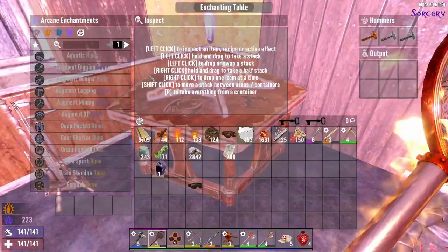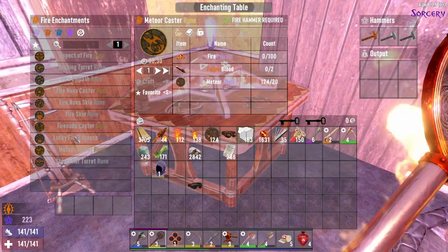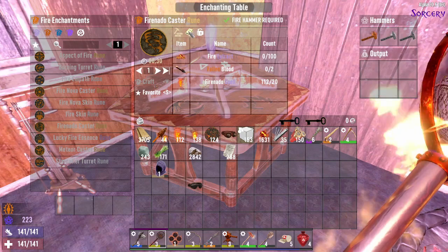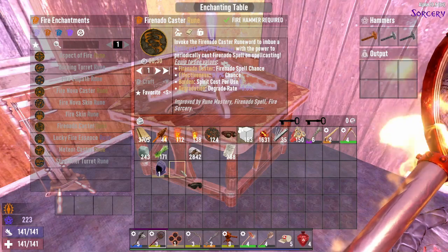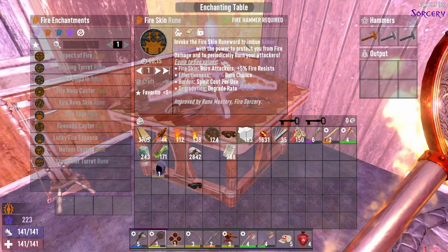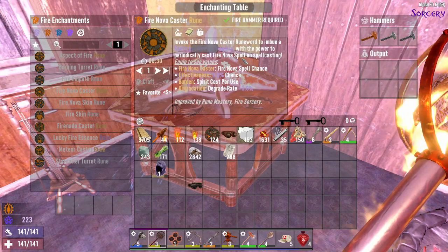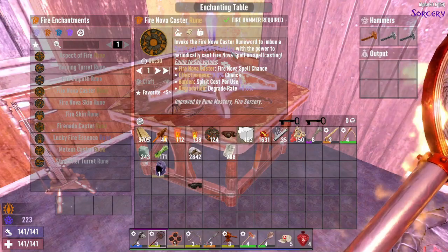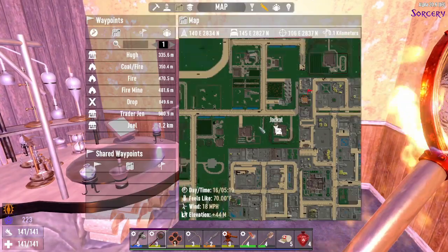Let's see what we can get — fire enchantment, meteor cast, we got that. Lucky essence, we got that. Oh, fire NATO — what's that do? The fire NATO caster rune word — we have a spell cast weapon, so when I use my spell cast it'll actually invoke that. Fire skin to imbue armor. Fire nova — invoke the fire nova caster rune word to imbue a spell caster's weapon. I'll have to take a look at that after.